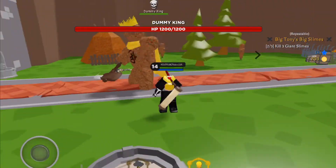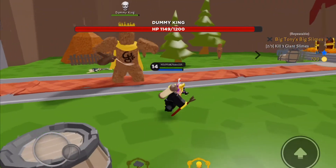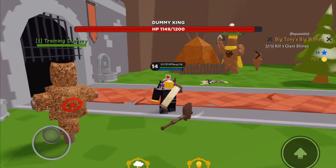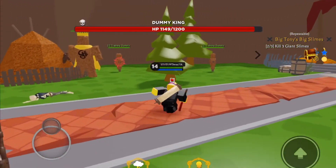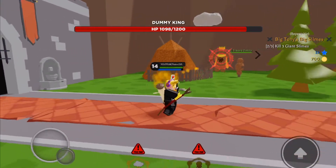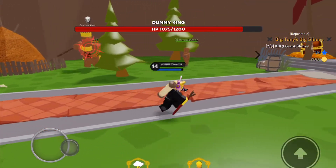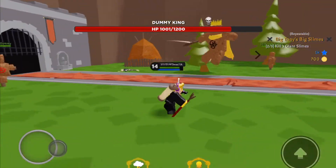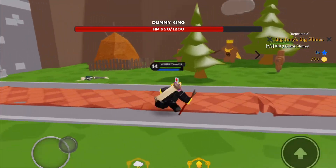He has a really good dash ability. But when he finishes doing his slice with his axe, he stands still so it's really easy to hit him — on this ability too. Also, when he throws his axes it's pretty easy to dodge because they're really slow.